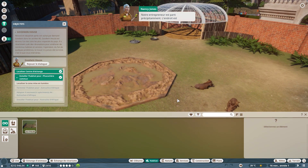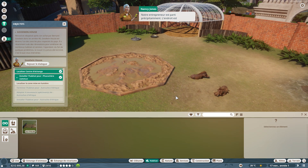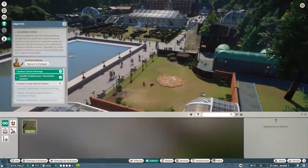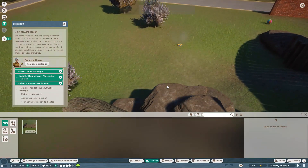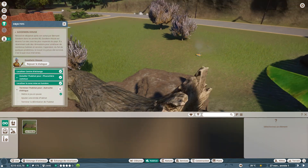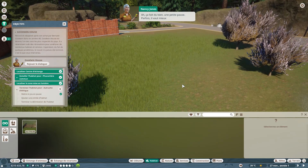Notre entrepreneur est parti précipitamment, donc il reste encore beaucoup de choses à faire. La prochaine tâche : terminer l'habitat des autruches, près de celui des hippopotames. Avant de commencer à construire, on met le jeu en pause — ça fait du bien une petite pause. Parfois, il vaut mieux mettre le jeu en pause quand vous avez besoin de vous concentrer pour éviter que tout déraille.